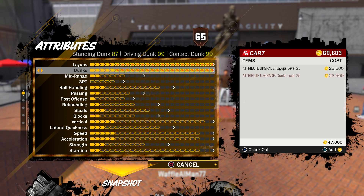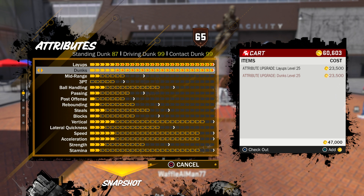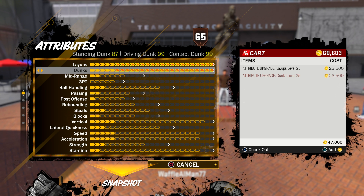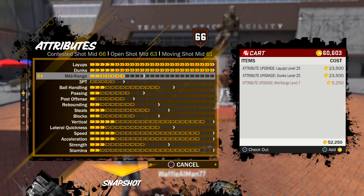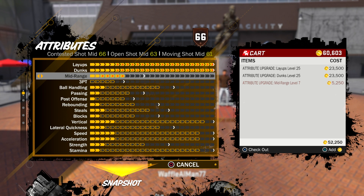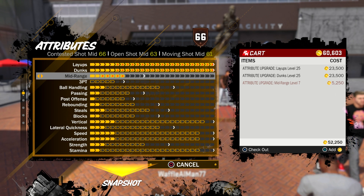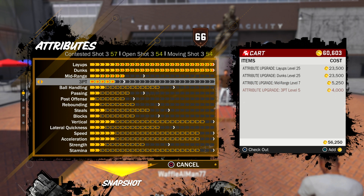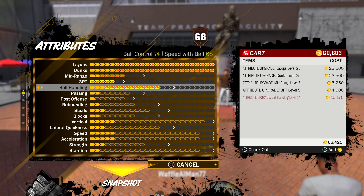Contact dunk is a 99. I'm a 6'6 shooting guard with a standing dunk of 87. If I made this build 6'7, the standing dunk would have been over 90, but I wanted more speed. Mid-range is a 63 — we still got four more bars remaining — but this mid-range is better than my lockdown defender, so I should be fine. Three-point is 54, pretty bad, but people used it back in 2K17 and it wasn't that bad.